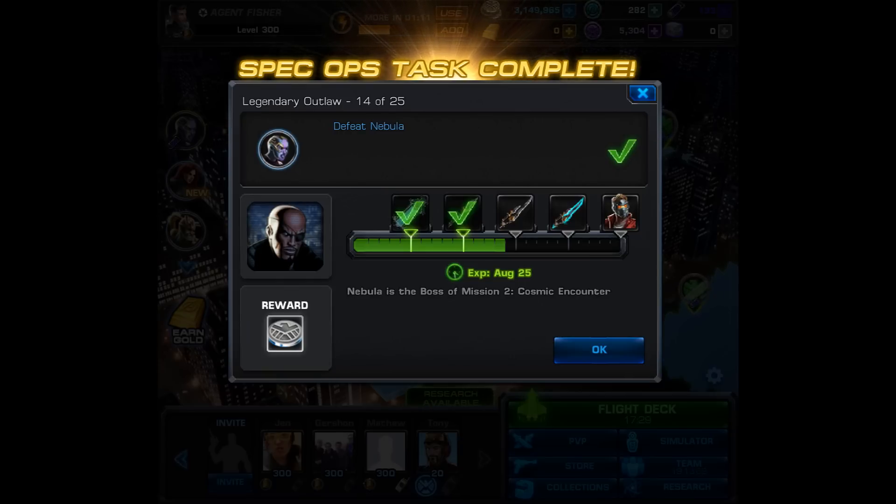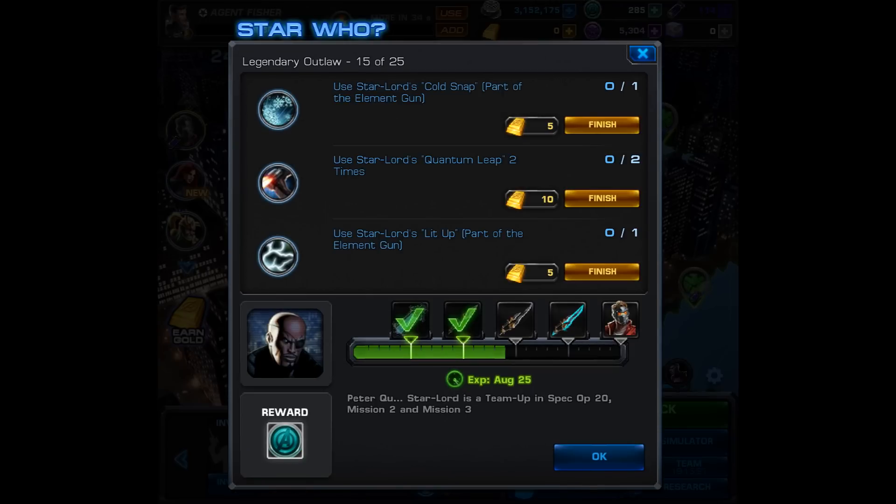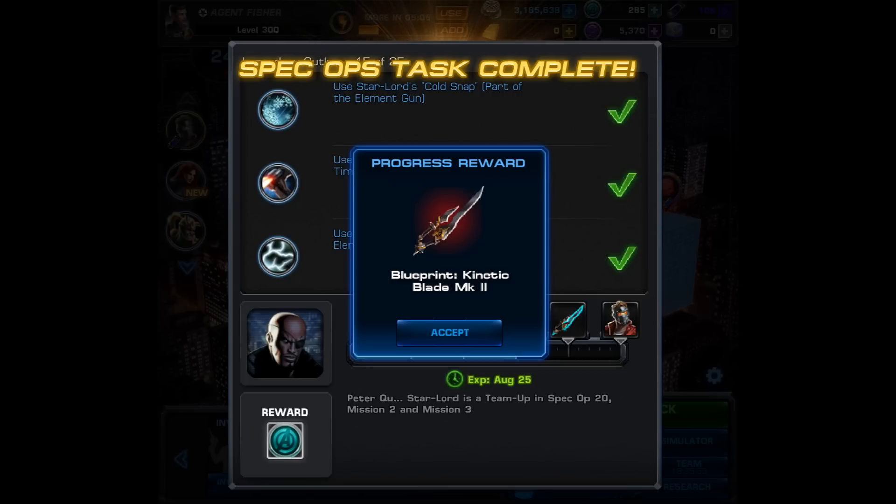One of the annoying things is the task that follows this. For task 15, you have to use Star-Lord's Cold Snap one time, Quantum Leap two times, and Lit Up once. The reason I say this is annoying is because you just finished a mission in which he was a team up. Now you're going to have to go into a brand new mission and fight all the way until you can use Star-Lord once again. This really frustrated me, but we did finish it and we got the blueprint for the Kinetic Blade Mark II.